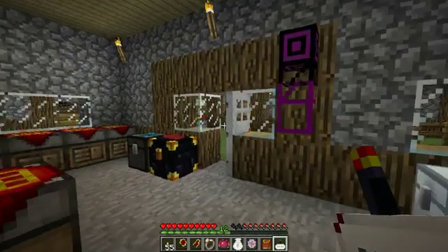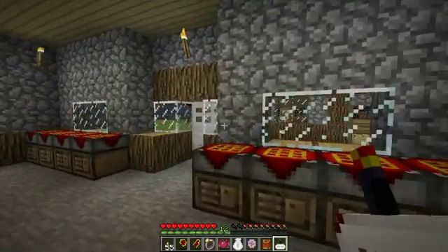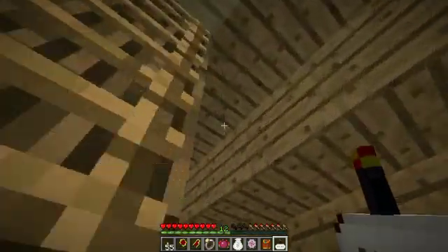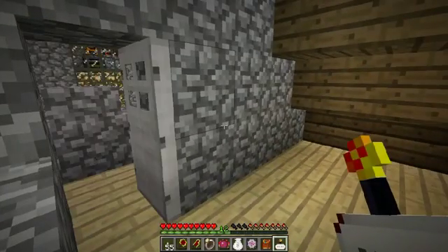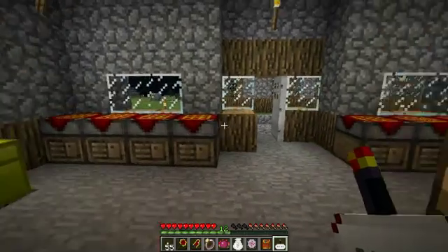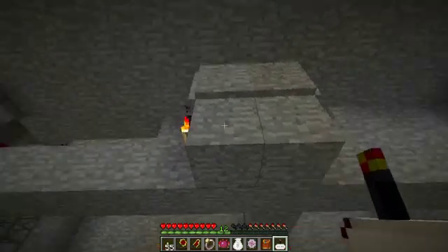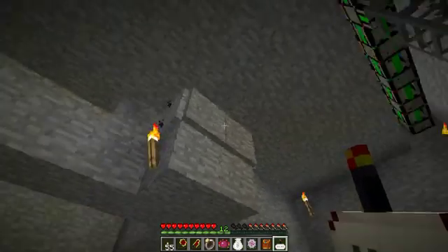I've changed the doors to be locked remotely. Drags implemented a similar system on his. Here's another one of the locks — this one needs to be held open. You can actually see the underside of the floor here is where the actual receivers and stuff are. I just very haphazardly threw that together and put some covers on it.